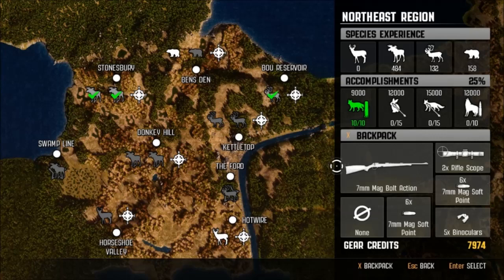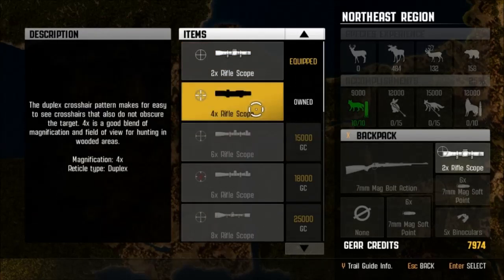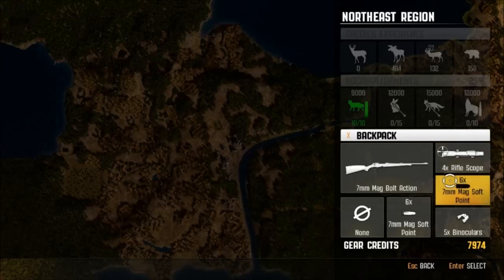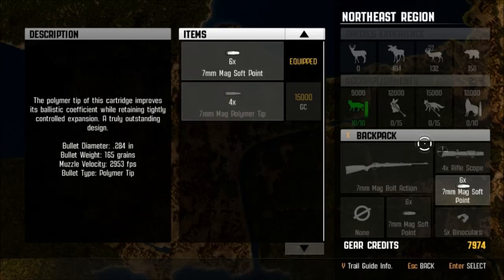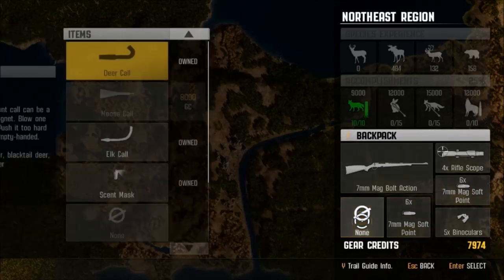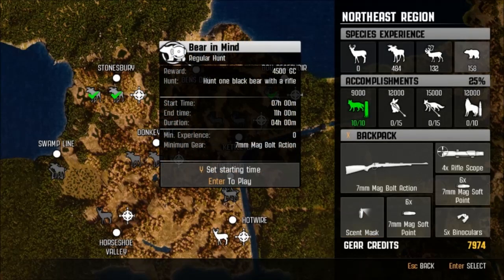Welcome back everybody to some more Cabela's Big Game Hunter Pro Hunts. We have purchased a 7mm mag bolt action rifle with a 2x scope — maybe we'll swap to a 4x scope for better aiming. We've got 7mm mag soft points since the polymer tips are 15 grand and we can't afford those right now. We're going to run with some scent masking because we're going to go hunt a black bear with this brand new rifle.